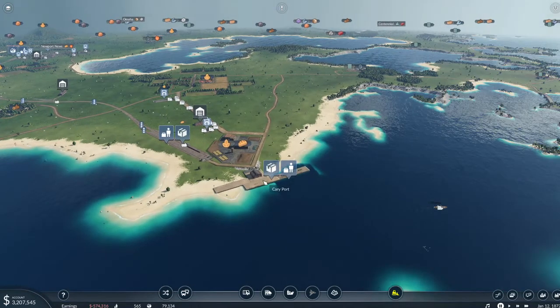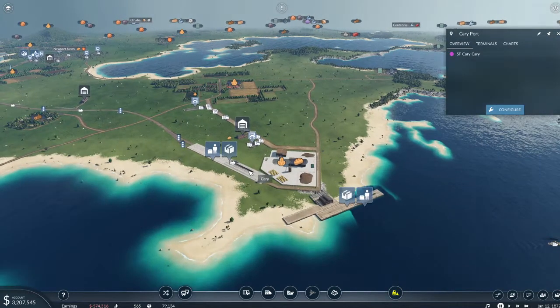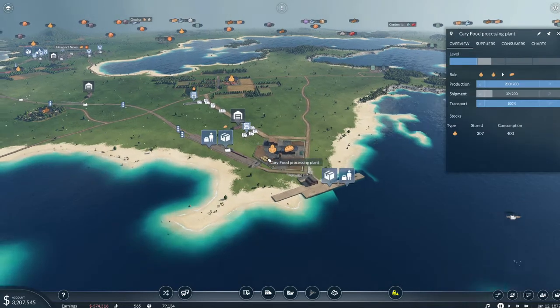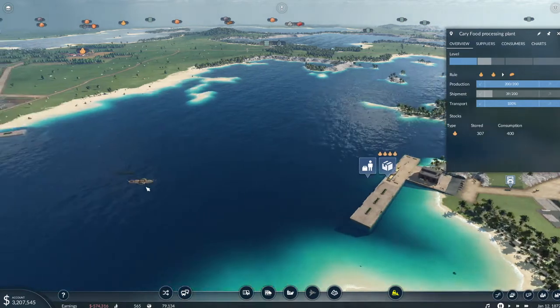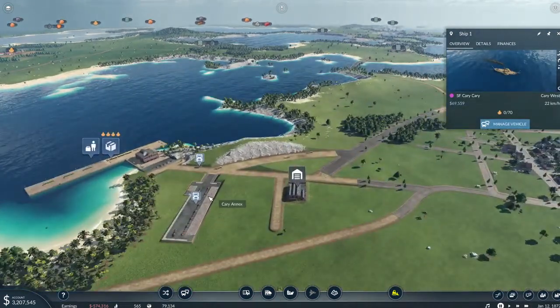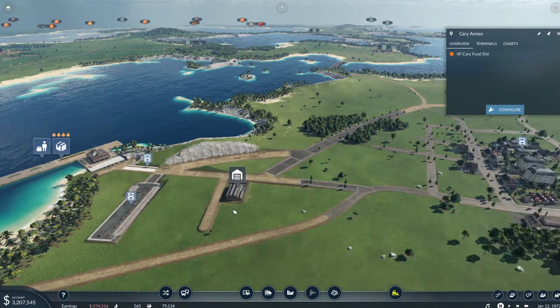This is still well within reach of that, and so is the train station — the train station is not important here. We know that the farm stuff is still coming from here, but our ship is completely empty because I don't have a demand.